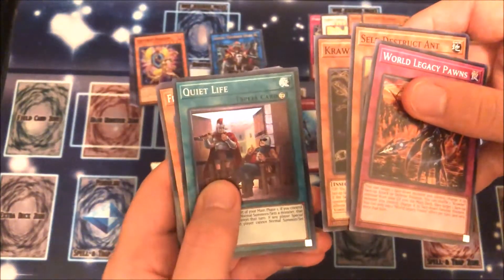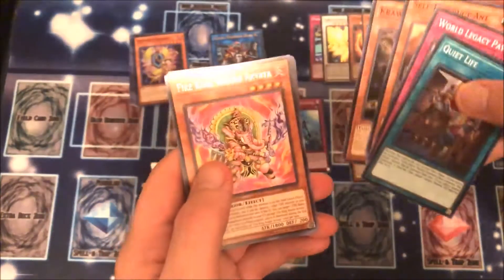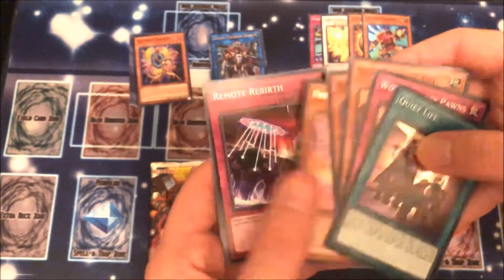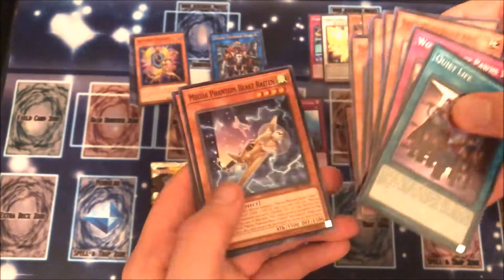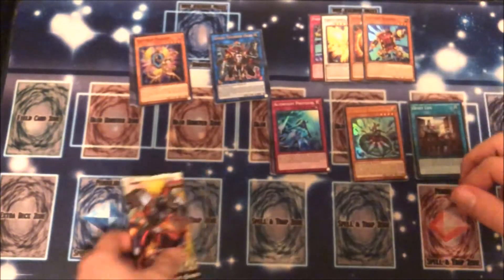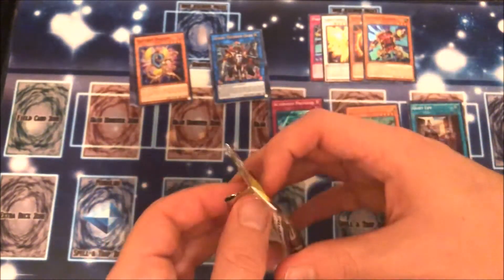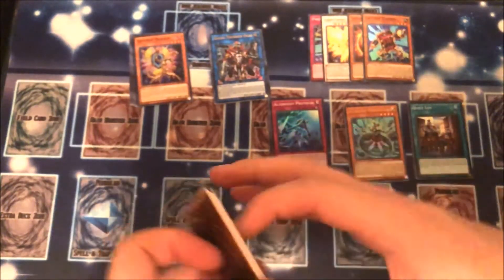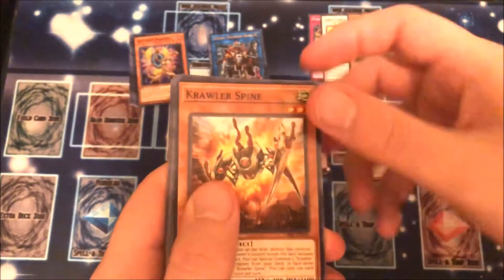We have Quiet Life. And Fire King Avatar Arvada. Alright guys, last pack. What will we end with? Two Ultras, though, is a good, good day for me.